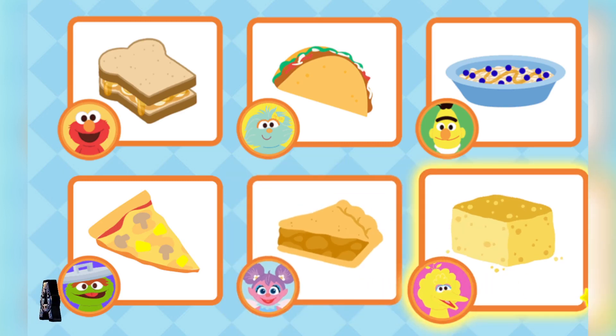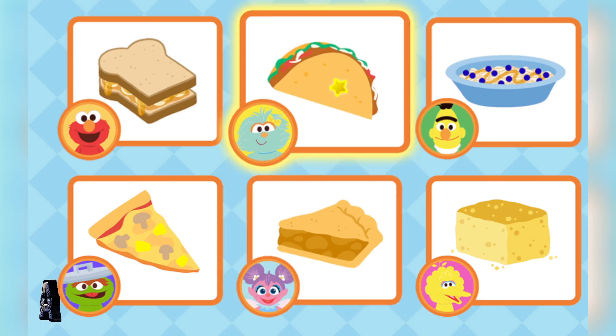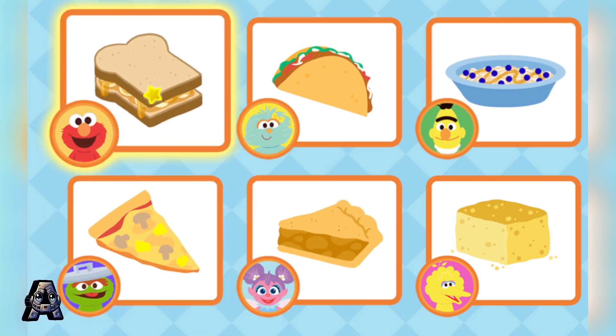What do you want to make? Abby's Big Bird's Cornbread. Abby's Apple Pie. Rosita's Tacos. Oscar's Mushroom and Pineapple Pizza. Elmo's Peanut Butter Banana and Honey Sandwich.